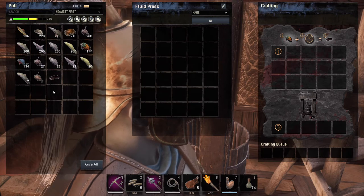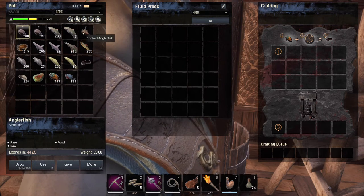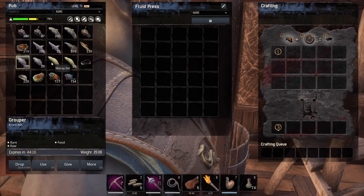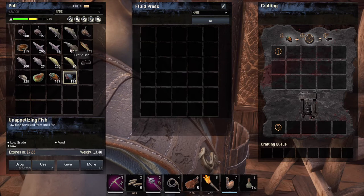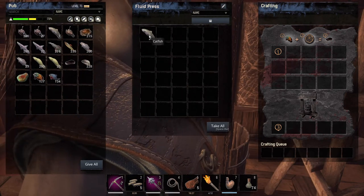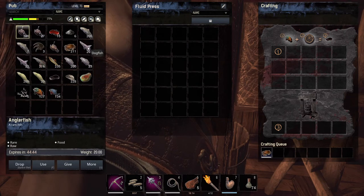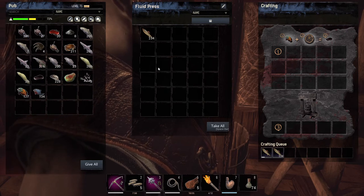Okay so I'm at the fluid press. These are the fish you get — sorted into name order: you get the angler fish, the catfish, the crab (I'll ignore that one), the dogfish, the normal exotic fish, fish on its own, grouper, moray eel, oyster, savory fish, and unappetizing fish.